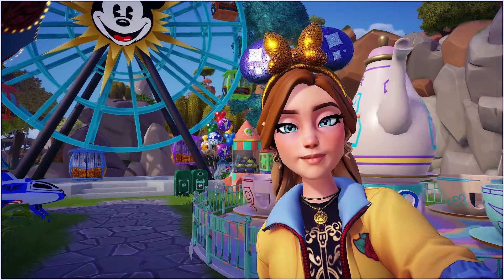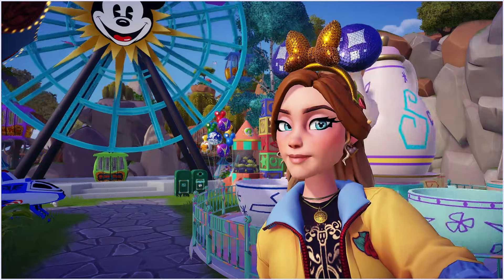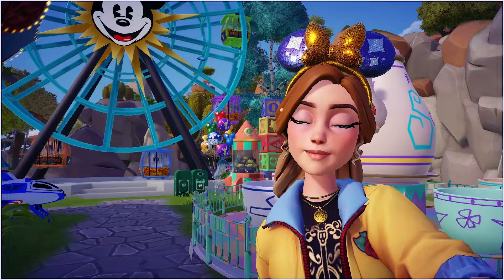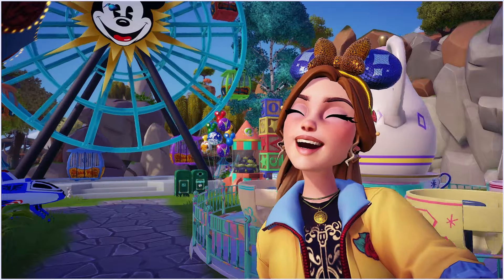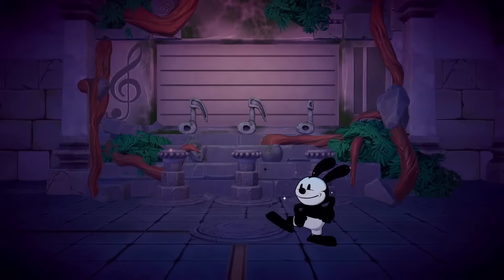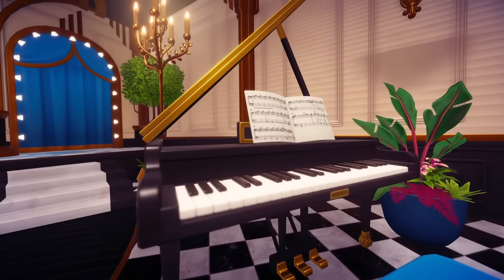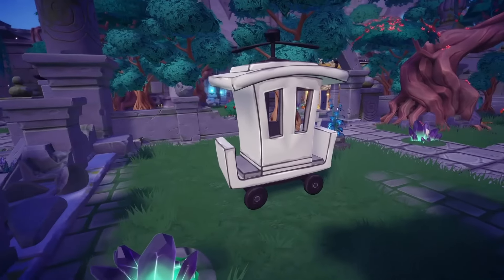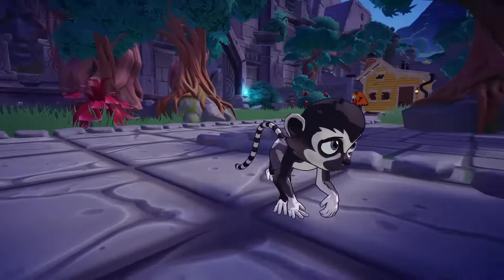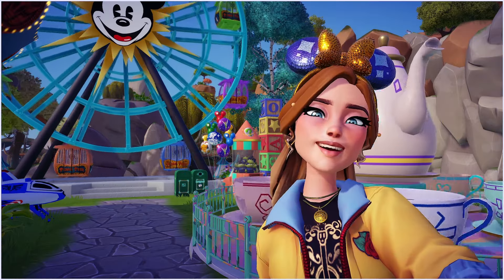Now let's look at the patch notes for the expansion pass - this is if you own A Rift in Time. Act 2 is coming tomorrow as well, and we will be welcoming a lovely lucky new pal: Oswald! I'm super excited. We've seen his house - it looks amazing - and a couple of items coming with him, all in black and white. We've also got three new companions coming with Oswald for the Rift in Time expansion pass.